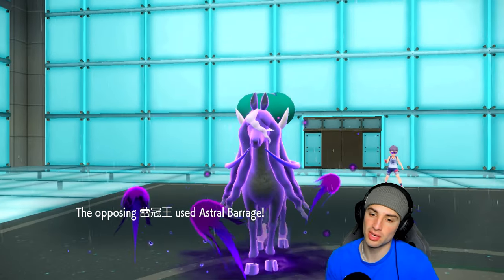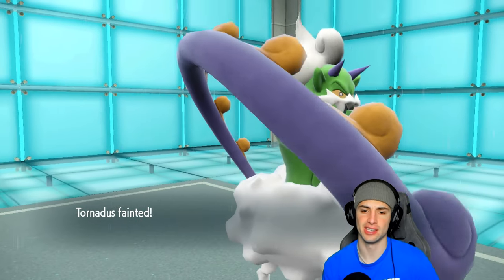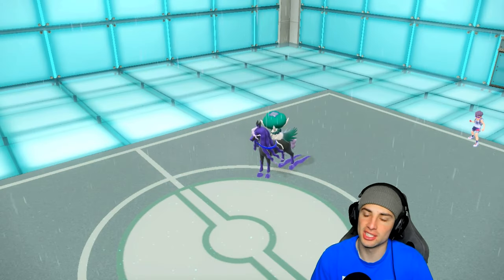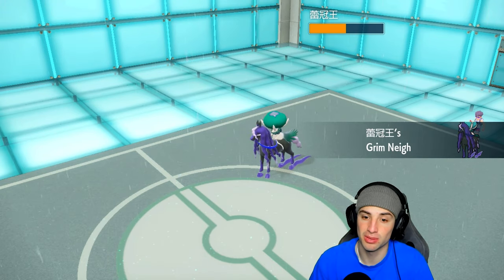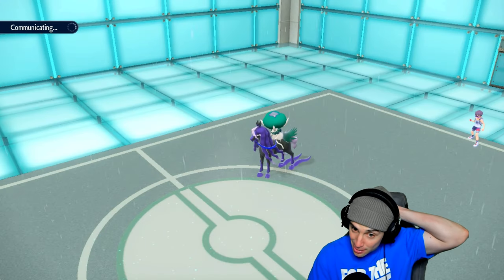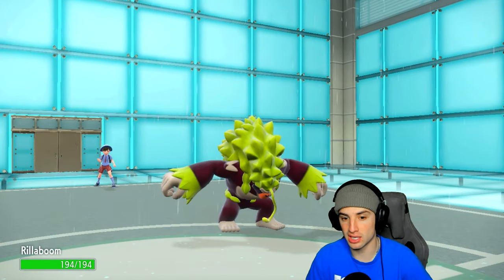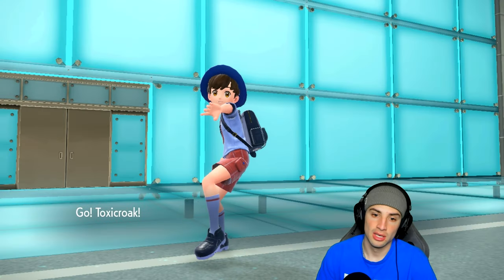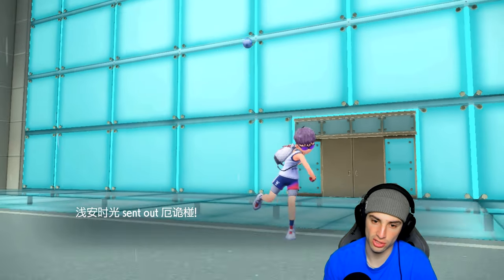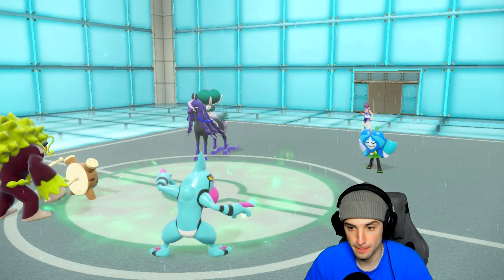We KO'd the Pikachu but Shadow Rider survives and uses Astral Barrage for a double KO. That's tough. That's why I don't like Origin Pulse or Precipice Blades — such strong moves but the accuracy screws me over. Now Calyrex is sitting at plus two. I hope they don't go into a Tailwind user. Toxicroak comes in — kind of hoping they have Urshifu, but it's gonna be Ogrepon.